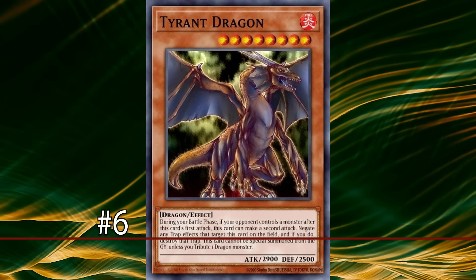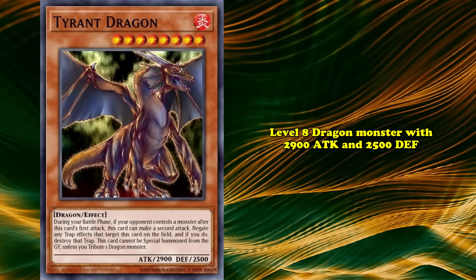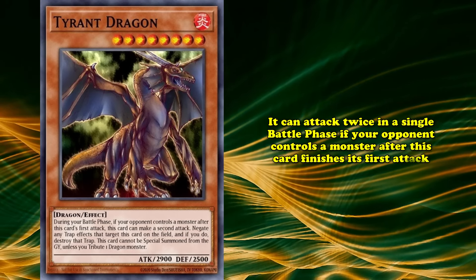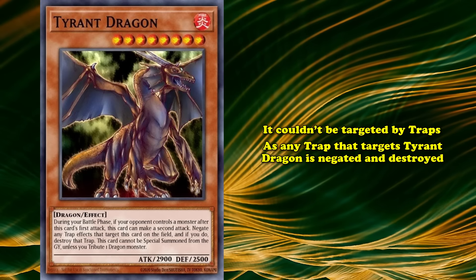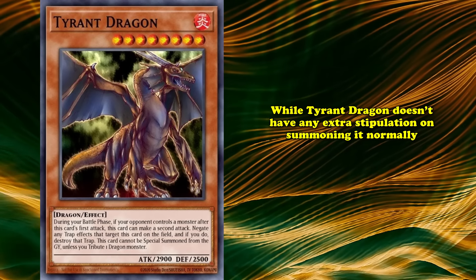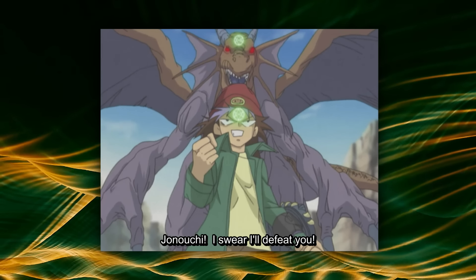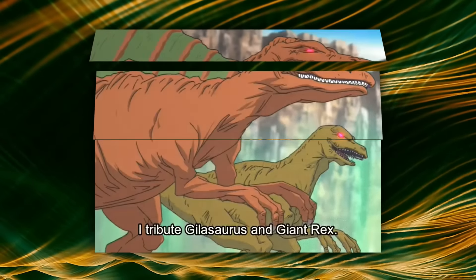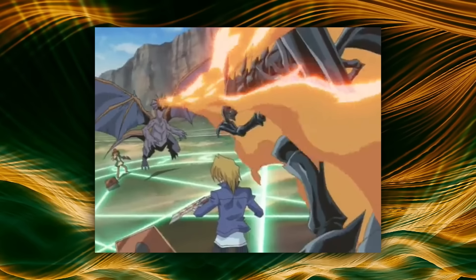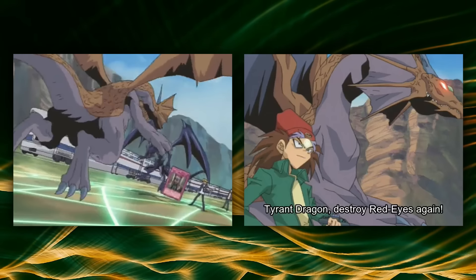Ruling over the number 6 spot is Tyrant Dragon, the strongest dragon monster Rex ever played. Tyrant Dragon is a level 8 dragon with 2900 attack and 2500 defense, making it a powerhouse of a beatstick — especially since it could attack twice in a single battle phase if your opponent controlled a monster after Tyrant Dragon finished its first attack. Thanks to the bead embedded on its head, it couldn't be targeted by traps either, as any trap that targets Tyrant Dragon is negated and destroyed. However, if you want to summon it from your graveyard, you have to tribute a dragon monster. Rex used it in his Orichalcos duel against Joey Wheeler, summoning it from his hand by tributing two dinosaur monsters. Tyrant Dragon seemed unstoppable at first, taking down Rex's former boss monster Red-Eyes Black Dragon.